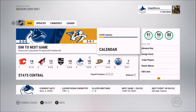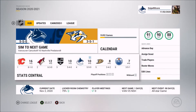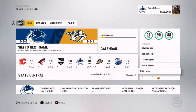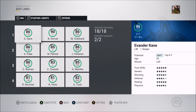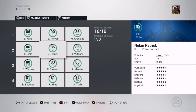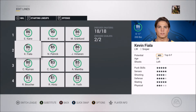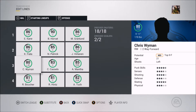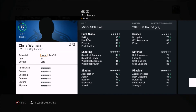The only player we signed I think was Frank Corrado. In this episode we're basically going to be simming up to the trade deadline. You guys can let me know what you want me to do at the deadline. Our first line has Kane, Horvat, and Granland. Then you have Virtanen, and I put Nolan Patrick as our second line center even though he had 68 faceoffs — I just wanted him to grow a bit. He's there with Kevin Fiala, and Chris Wyman's in the NHL.